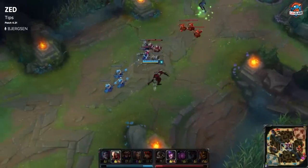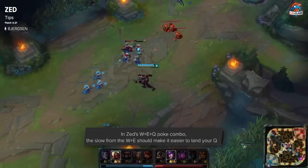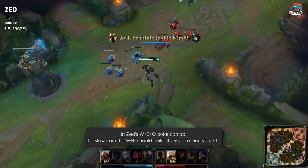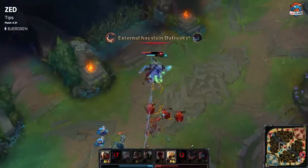The most important thing to mastering Zed's laning phase is mastering the shadow poke combo, where you throw out W and E at the same time. As soon as the shadow lands, your E is going to slow them and then you can easily land the Q afterwards. That's the way you poke, that's the way you set up all-ins — that's the core of Zed's laning phase.